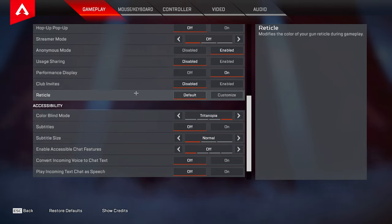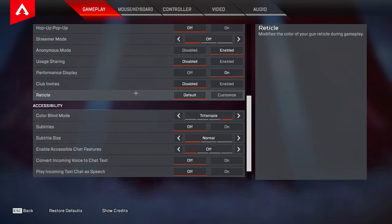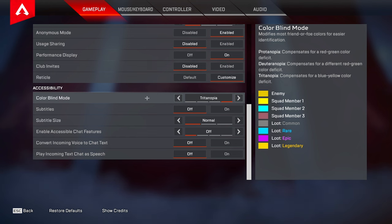For vertical color this all comes down to personal preference, however I do have a custom vertical. The setting I'm using right now is a cyan blue — it's 0, 255, 255. A few colors I would recommend: bright yellow is good, white is good, and bright green is also really good. For colorblind mode I have it set to Tritanopia, just because it brightens up the game a little bit and makes the colors pop more.